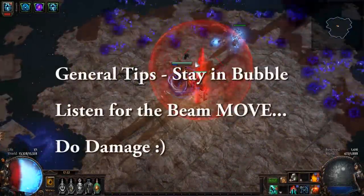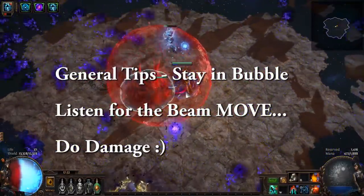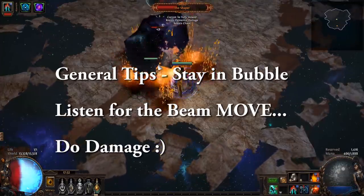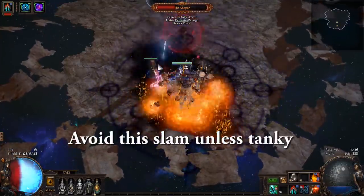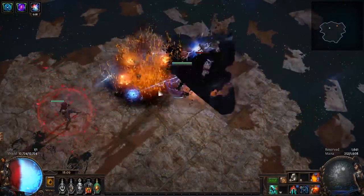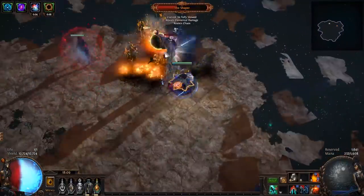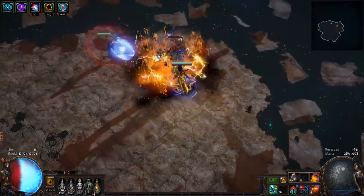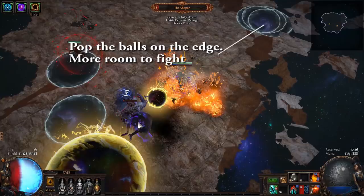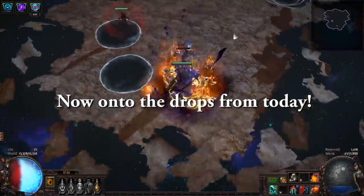General tips for killing Shaper: in the bullet phase, you just want to stay in the red circle. When he beams, that's your cue to deal damage. It's a very simple fight. When he slams, you just move out of the way, go back to melee range and deal damage. When he's in melee range, he can only melee you — he won't be doing any ball phases. And if you're really struggling with damage, you can pop the balls that chase you on the edge of the screen.